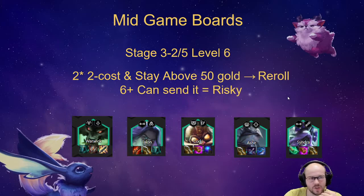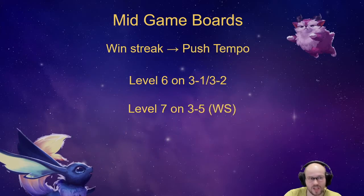Those are the reroll comps — it's a different strategy from the standard. Back to normal strategy: if you're win streaking, on stage 3 you want to push tempo, which means you could level on 3-1 if you're on a full win streak and have anything decent to add, maybe rolling a little bit to get a spike. The standard level is on 3-2.